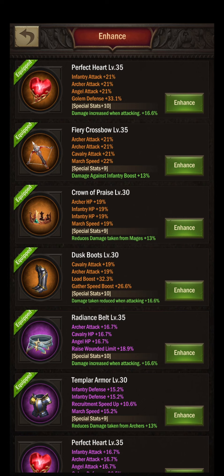Followed by the crown of praise — still the level 30 gear part, which will probably be 100% forged to the next level — with the enhancement of reduces damage taken from mages, which I really like as mages are a common unit. Followed by the dusk boots with cavalry attack and archer attack. These are actually the best boots you can have at C30 as an archer player, and there will probably be another piece for stamina recovery, but damage taken reduced when attacking is a perfect enhancement here.